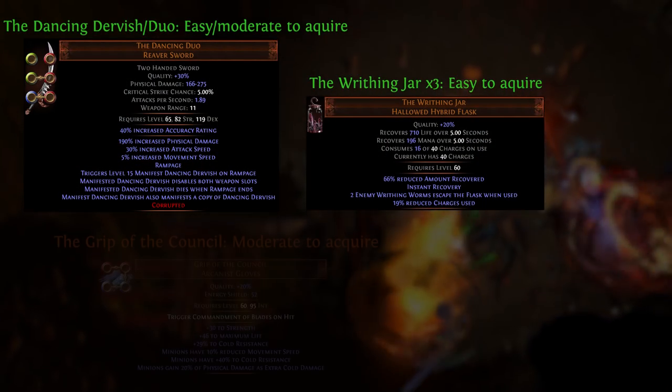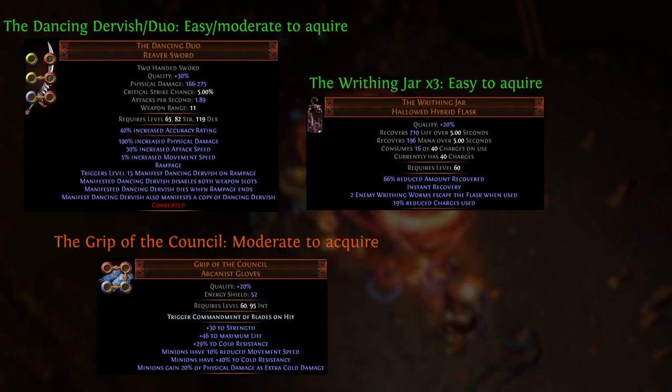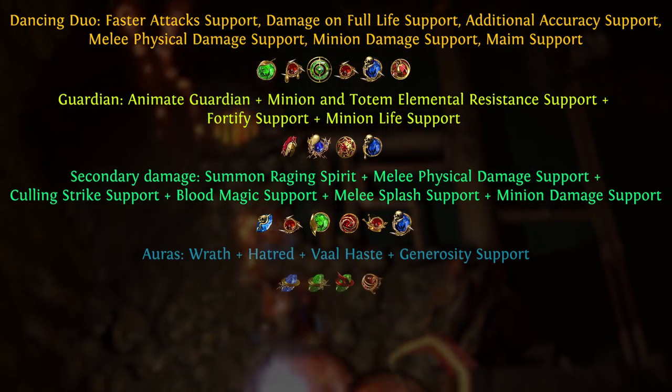These are all of the unique items you might want for this build. They're ordered by importance and how difficult it might be to find them or buy them from other players. These are the gems you'll need. These should also be very simple to acquire.